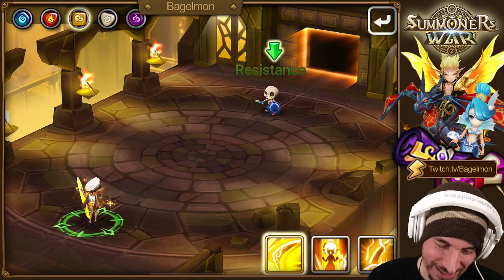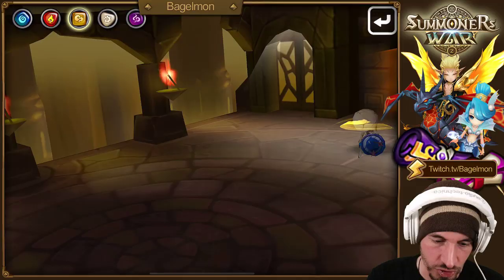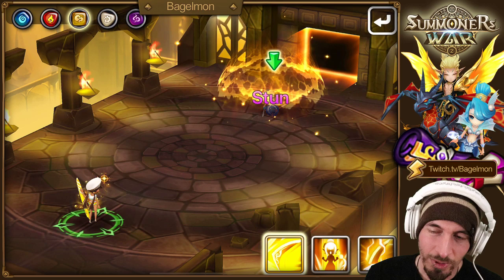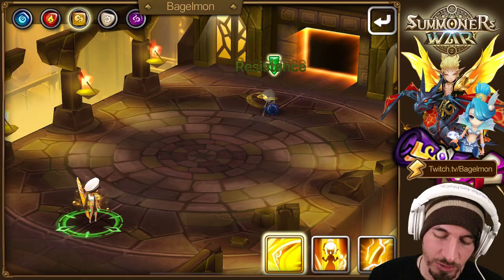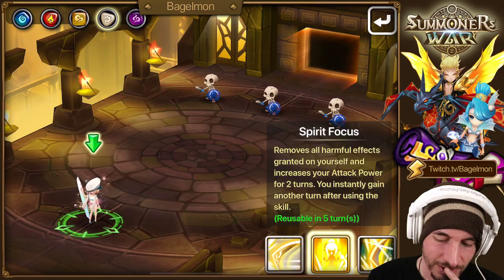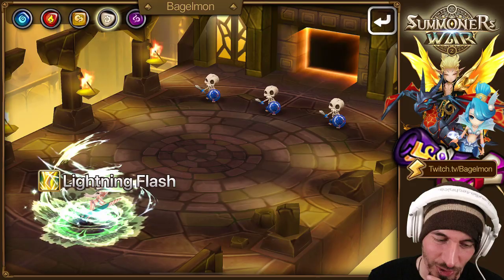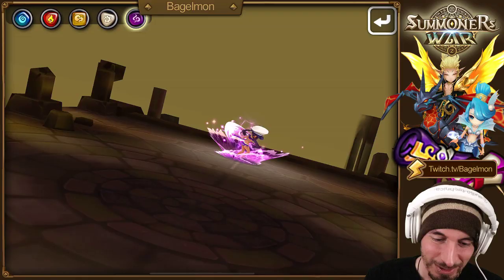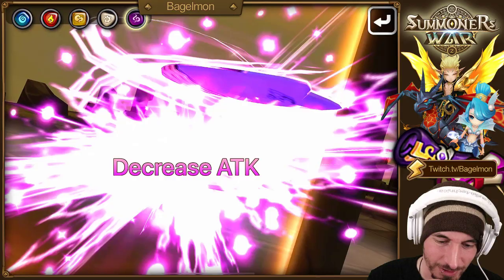The boomerangs have more character than the chakrams - they're surfing on surfboards doing crazy things. Reminds me of Silver Surfer or Thundercats. I kind of want these boomerangs now. The boomerang is cool, the boomerang has character and personality. She sits on the surfboard - the boomerang is a little bit better than the chakram.